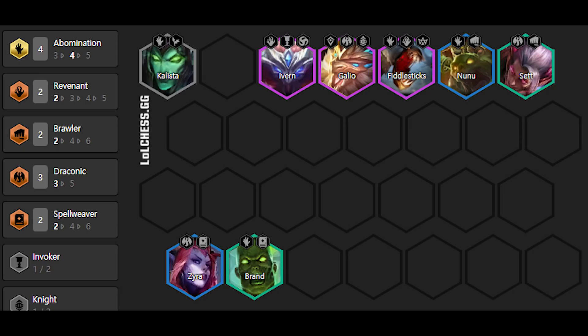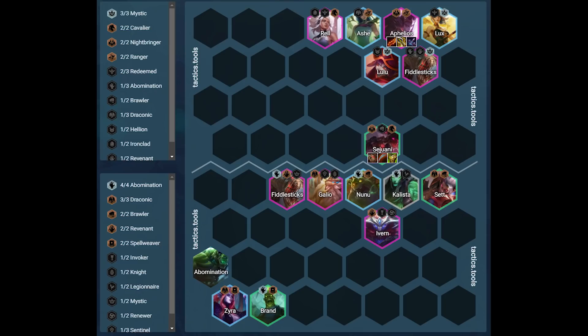General positioning looks like this. Zyra is in either corner with Brand next to her. Kalista is frontline so she dies and the Monstrosity comes out quicker. Galio is dead center to taunt enemies and make them go towards the center. The rest of the units are frontlined — make sure to put Nunu in a spot where he can eat the most units possible.